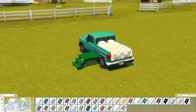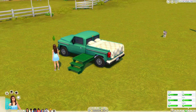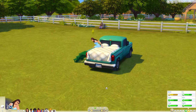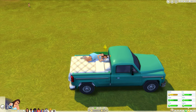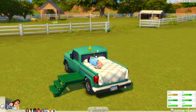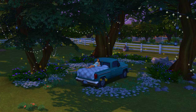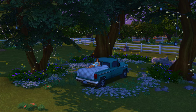Now go into live mode and test it. I'll teleport my sim over and see if she can get in. She goes up into the bed and lays down. If the bed were any further in, her head would be inside the car. This bed works great — it looks like a duvet hanging over the edge. You can decorate the truck with fairy lights and little lights on top. That's it for this video! If you enjoyed it, please give it a thumbs up, subscribe, and I'll see you in my next video!